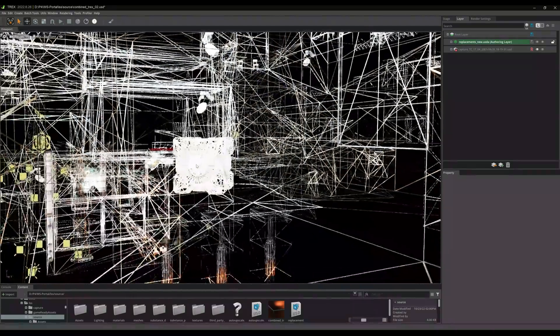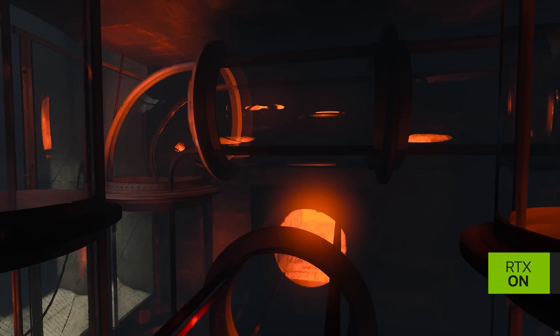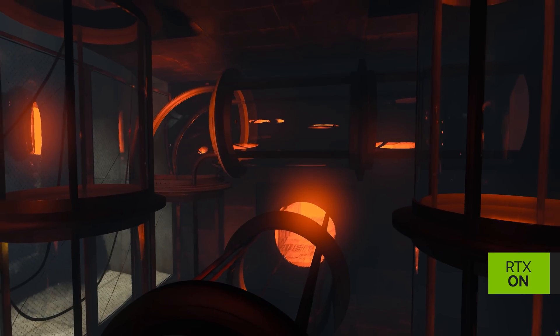The first step was to install RTX Remix in the game, and then we would use the USD capture functionality to very quickly capture all of the lights, all of the meshes, materials, and textures, save all those out to USD, and that's when we can begin to bring all that stuff into Omniverse.